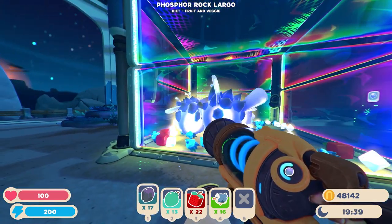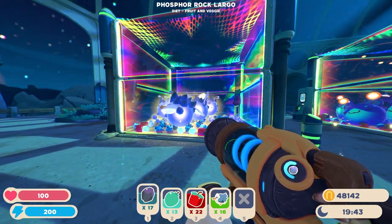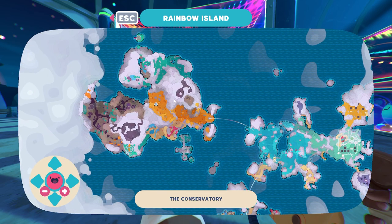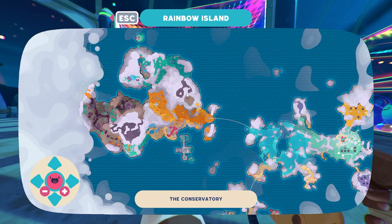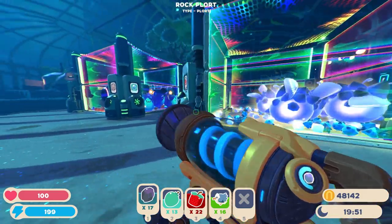Next up is going to be rock slimes mixed with phosphorus slimes. These are great because you can get them right in the beginning of the game. Phosphorus slimes you can find in this area right here during nighttime, and you can find rock slimes literally right here — as soon as you get to Ember Valley, you can find them. Super easy to get, right in the beginning of the game.